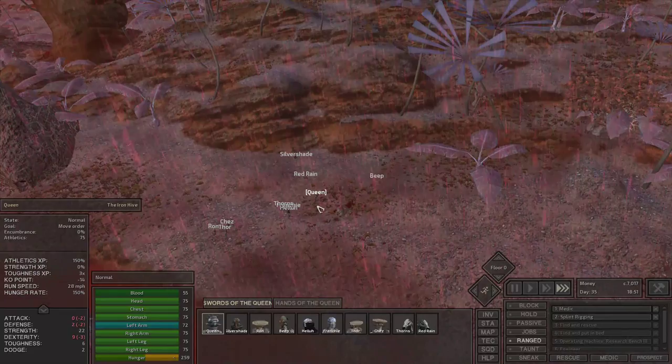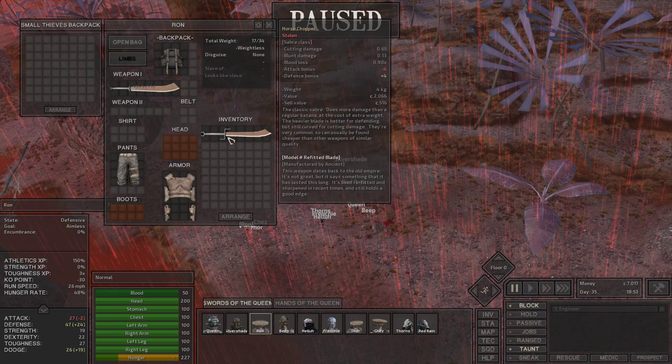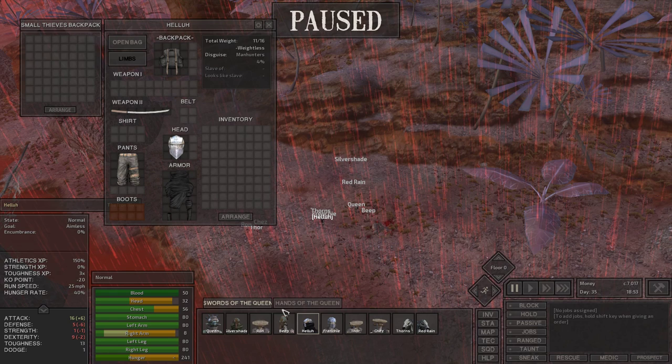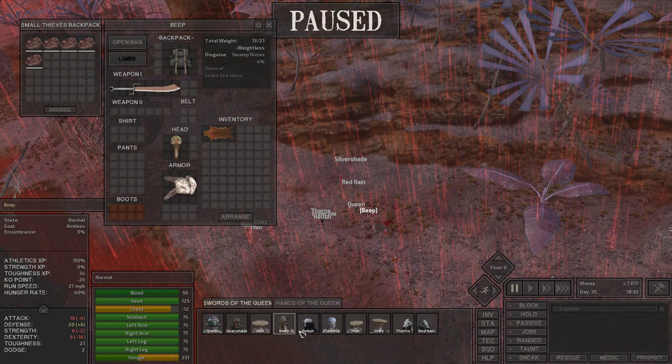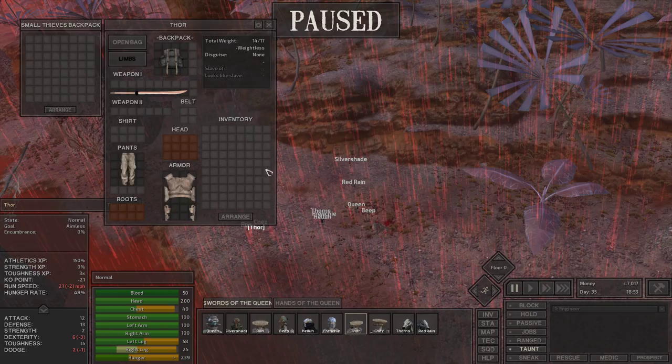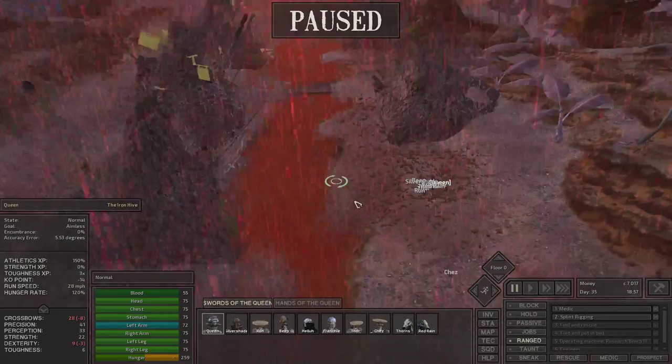Beep grabbed it — cool. The ring saber is actually pretty good; I'm going to hand that one to Ron and have him use it. This one is the same quality as Beep's, so maybe hand it to Frenchie. The queen's going to get rid of this really god-awful wakizashi. So Frenchie has a proper blade now. Chez is the only one with a significant leg wound slowing him down a lot. We will go sell our one egg, pick him up, and head to the next hive village.